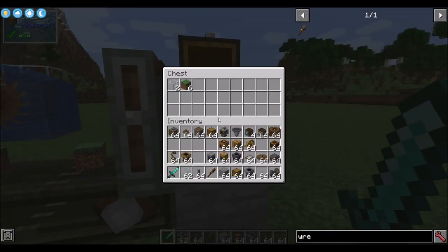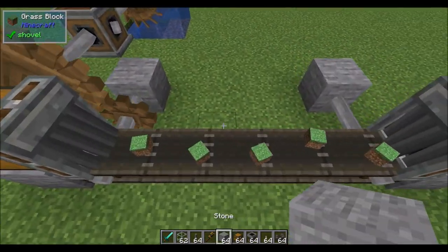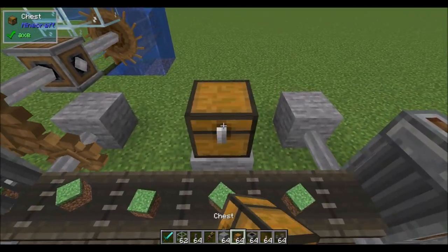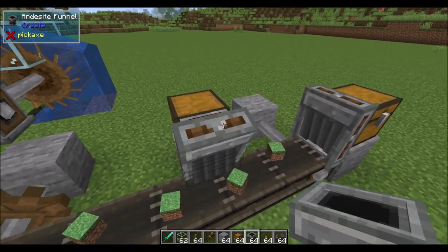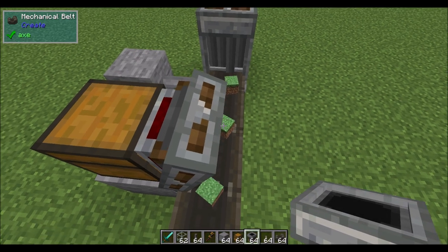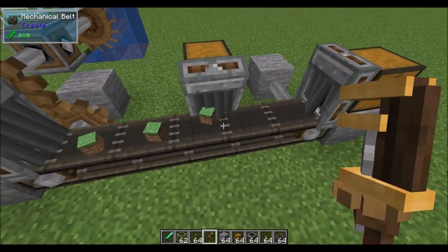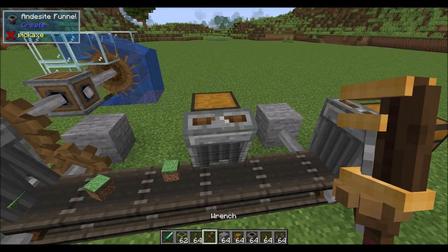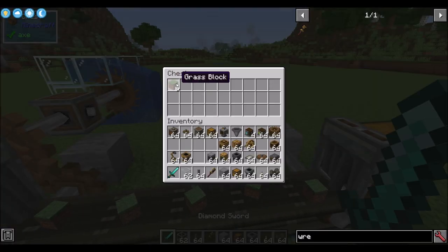You can also place a funnel that's not aligned with the belt's directionality. An arrow on the funnel indicates extract or insert mode. Hit it with a wrench to flip between modes — pointing out means extract mode, pointing in means insert mode. In insert mode it takes items off the belt; in extract mode it pulls from its chest and puts items onto the belt.